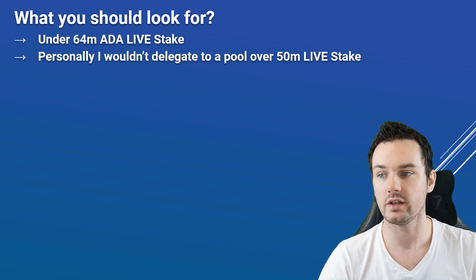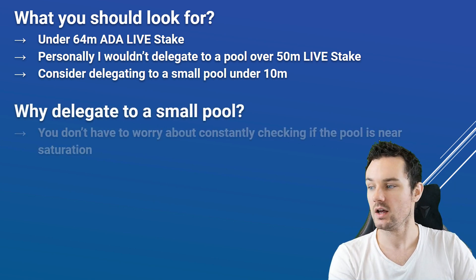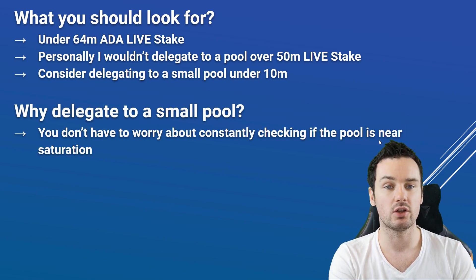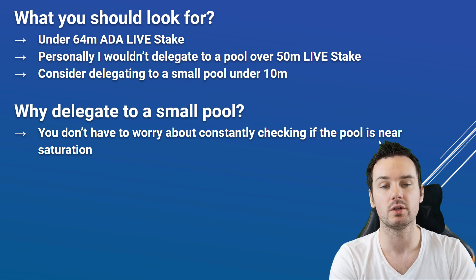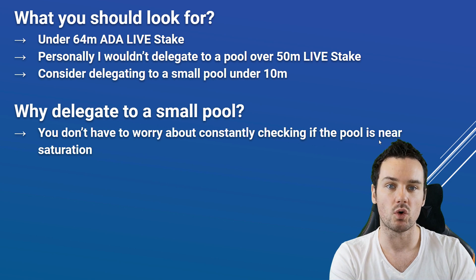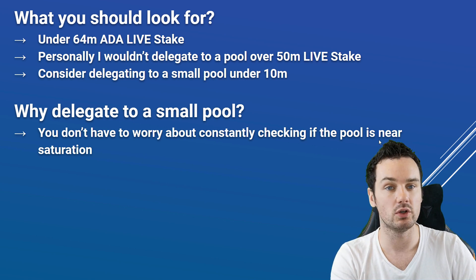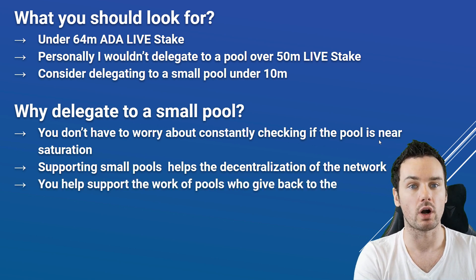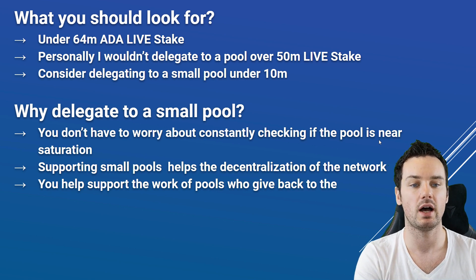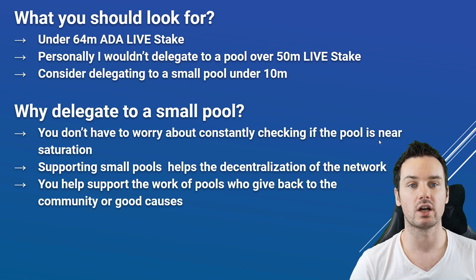Personally I would be looking even lower than that. I encourage everyone to consider delegating to smaller pools — pools that are under 10 million. One reason is you don't have to constantly worry and check whether your pool is getting near to saturation, because a pool under 10 million has a long way to go. Once that pool is producing blocks, you should still get the same type of rewards as with bigger pools. Supporting small pools really does help decentralization of the network, and you also help support the pool's work. Different pools have different causes — some have charity causes, some have community projects. My own pool, Paul, puts out educational content on Cardano, so everyone that stakes to it really does help support that work.